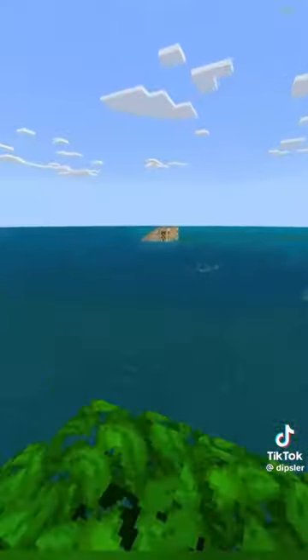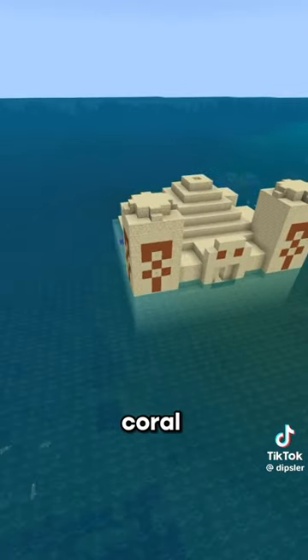Apart from the island, you'll notice this weird desert temple that just spawned in the center of a coral reef. There's also a bunch of ruined portals and shipwrecks to explore.